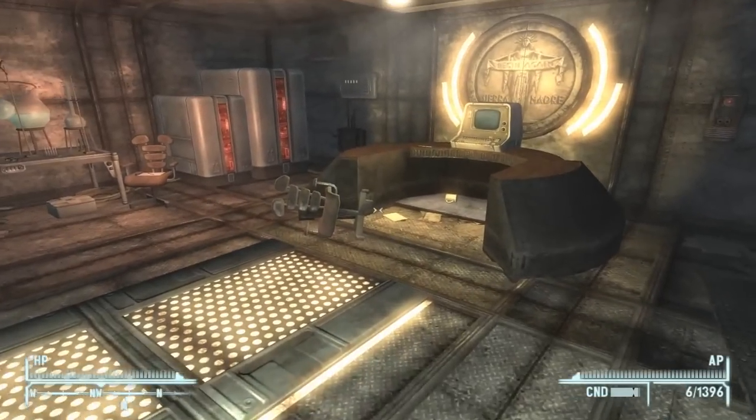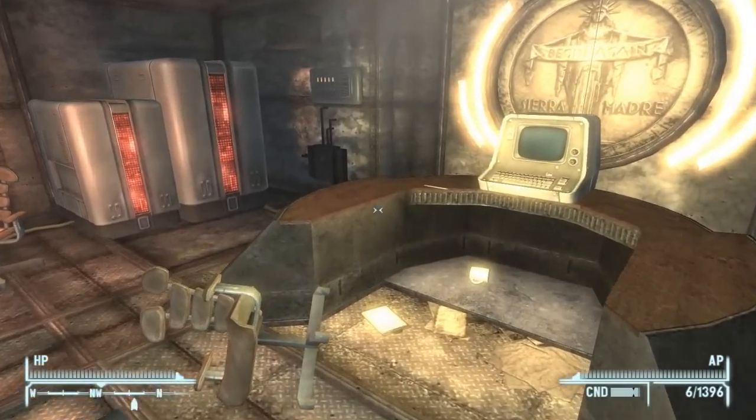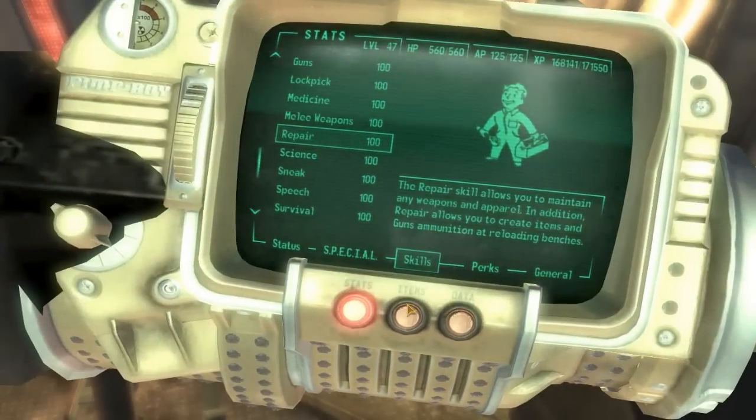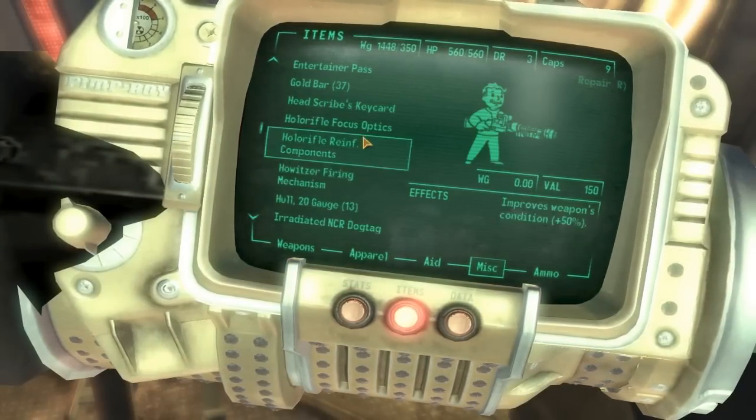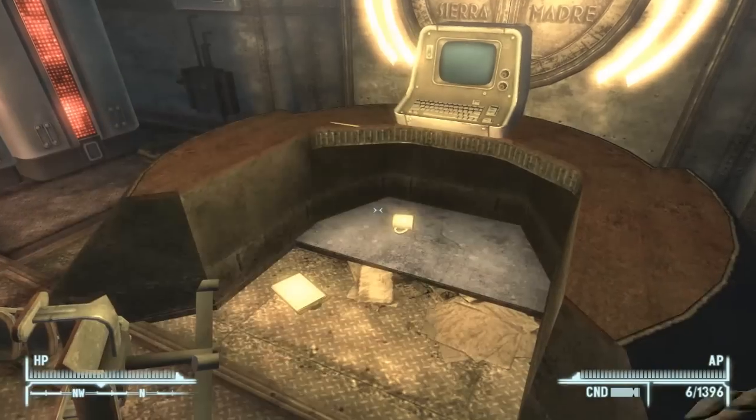Usually you'd only be able to escape with about 4 or 5 gold bars. Once you've looted all 37, I'd recommend creating a quicksave to check in your inventory that you've got all of them. They're in the miscellaneous section — as you can see I have 37.